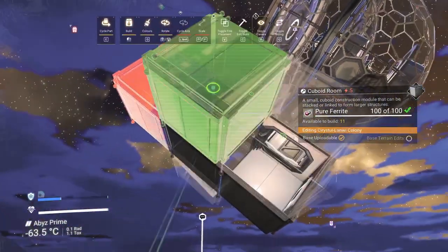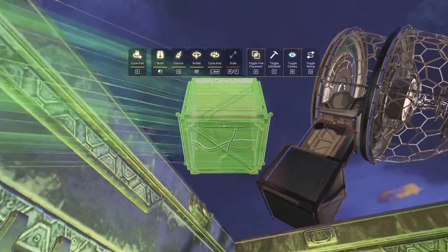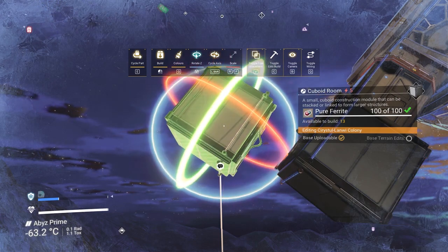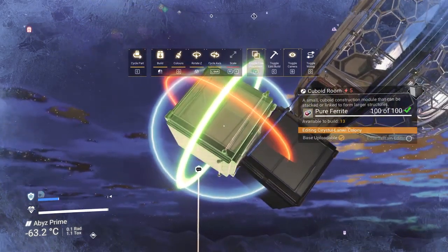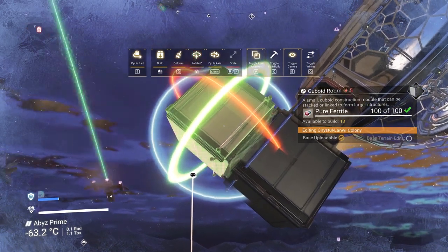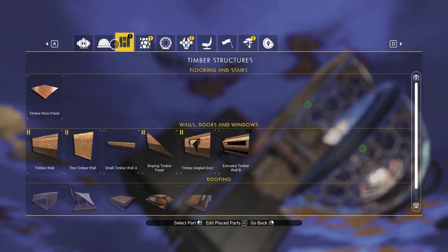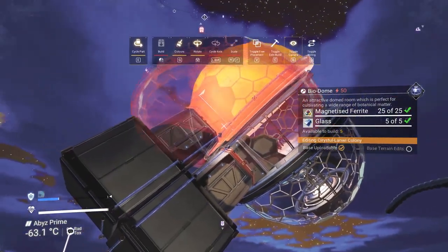Take another cuboid room — as you can see we put them all back. The very last biodome that we placed, leave a hallway there with that cuboid room connected. This one is set up as an upside-down one, so cycle axis using L-Shift or right stick on consoles, and rotate it so they're pretty much parallel when it comes to this little blue/red line. These lines are the indicators telling us we are on the right track.